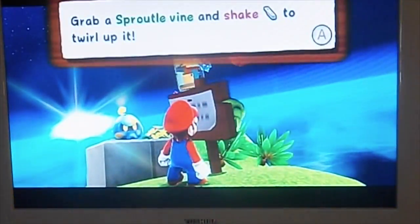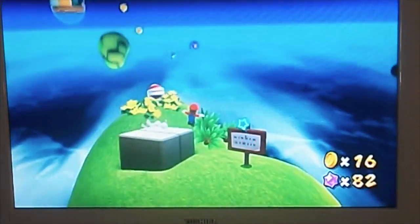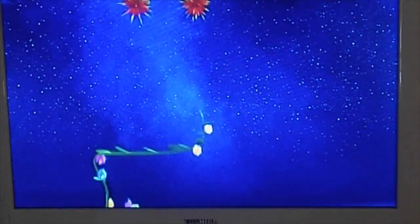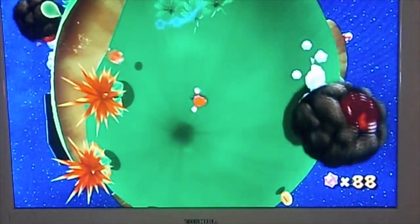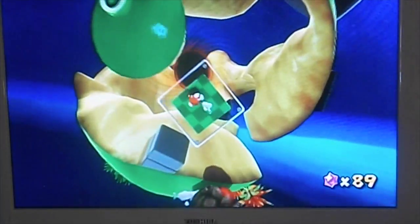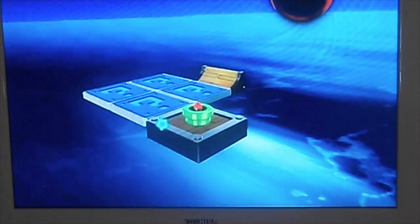Alright, so we got ourselves a piranha plant in this. Grab a sparrow vine and shake to drop off the fence. You'll see a planet like this in the Gusty Garden Galaxy — I'm not gonna spoil where exactly it is. There's a pipe; I wonder where that takes us. That was a flip switch planet.